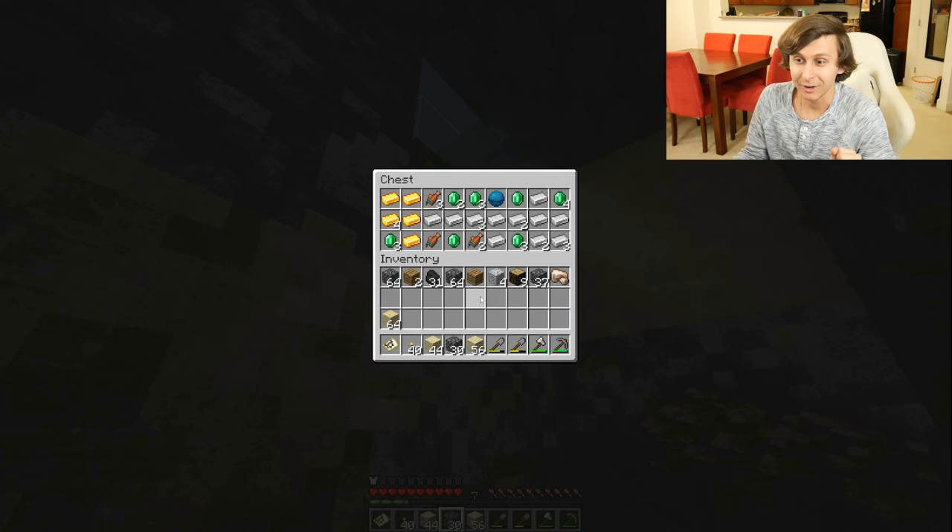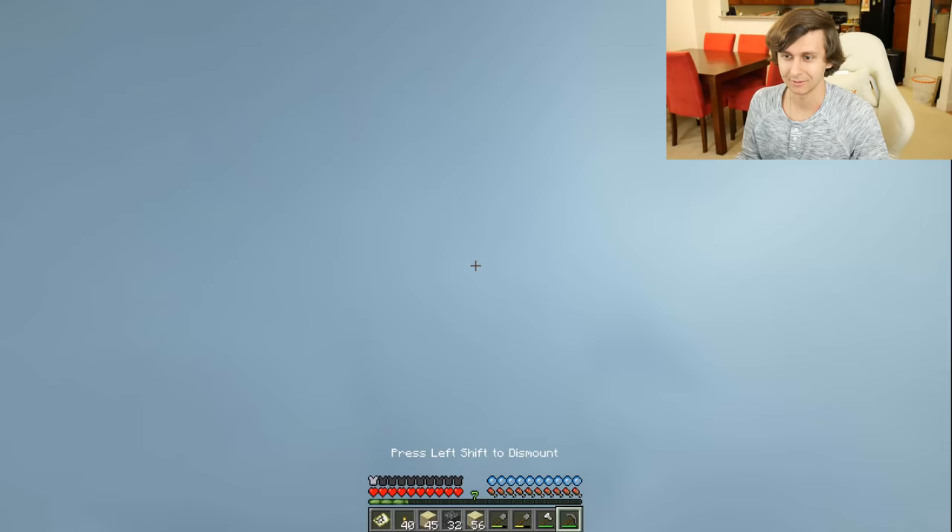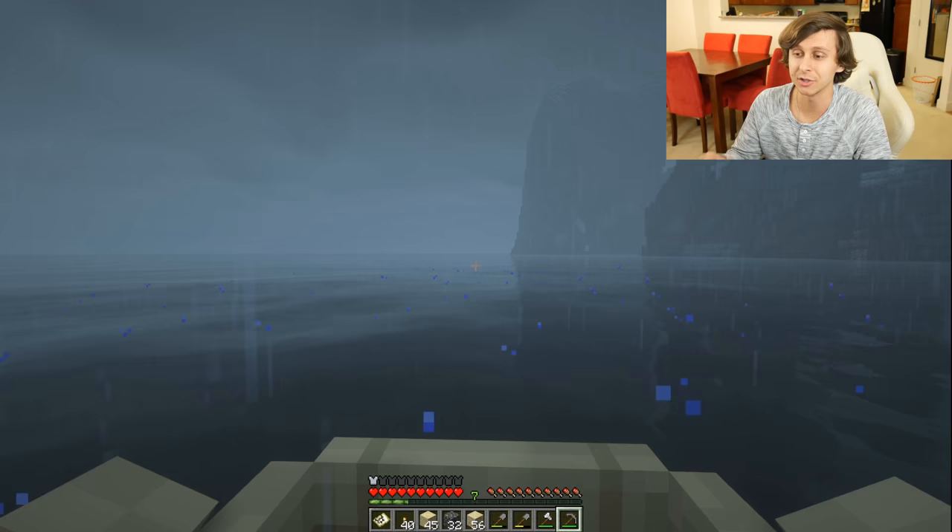Moment of truth. Got some good stuff here — 17 iron, 17 emerald, 8 gold, and heart of the sea. Got some good stuff there. Nice. Now it's time to get out of here. Let's take our boat and let's go. I am officially a pirate now — I dug up a treasure chest and now I'm going back home with my loot.